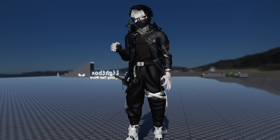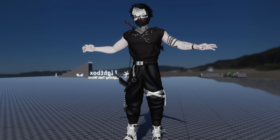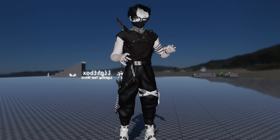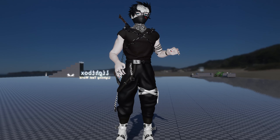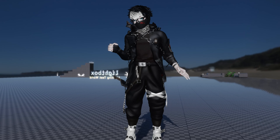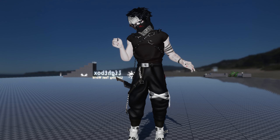So everything you can take off — starting with the maze goggles. You can take the jacket off, and this is just the default undershirt. There's a shape key with chest chains so it fits there.